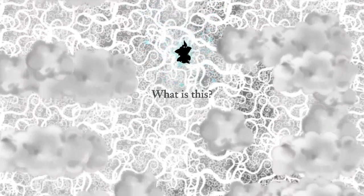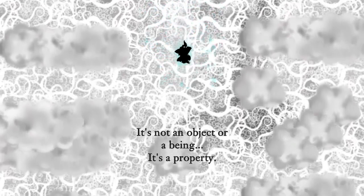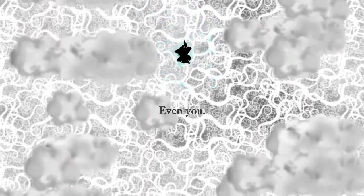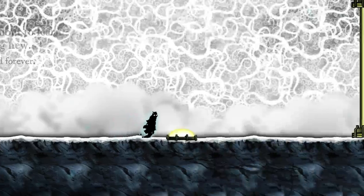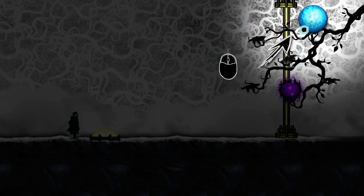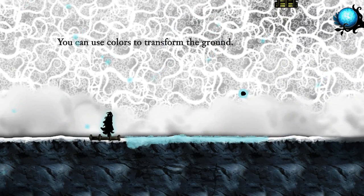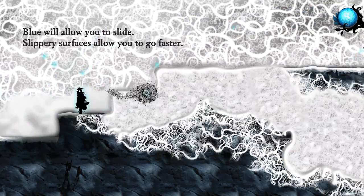A color? Colors? It's not an object or being — it's a property. Everything can have a color. Even you. Mind blown. This is a heavy story-based game. Your existence can change the world forever. So I have to use the mouse now. You can use colors to transform the ground. Blue is gooey stuff — it will allow you to slide. Slippery surfaces allow you to go faster, and the faster you go, the further you jump.